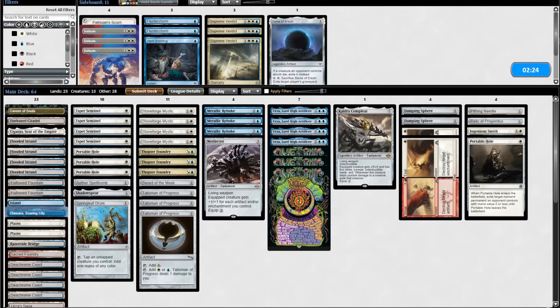We take out a Pithing Needle, a Relic, Ingenious Smith, and Portable Hole for two Wear/Tears and two Damping Spheres.